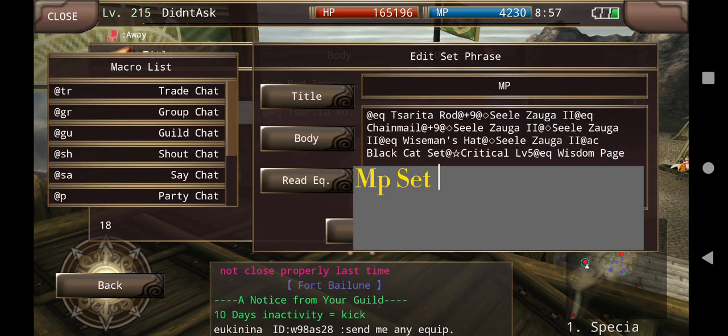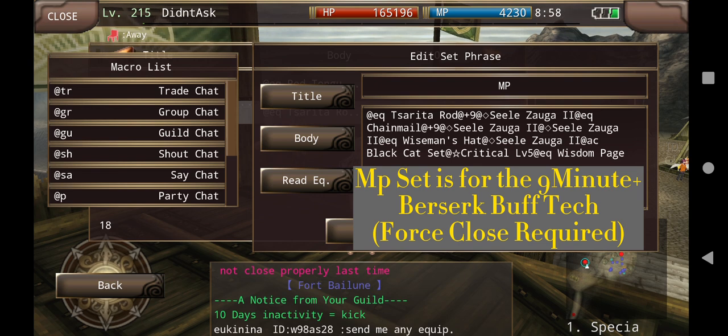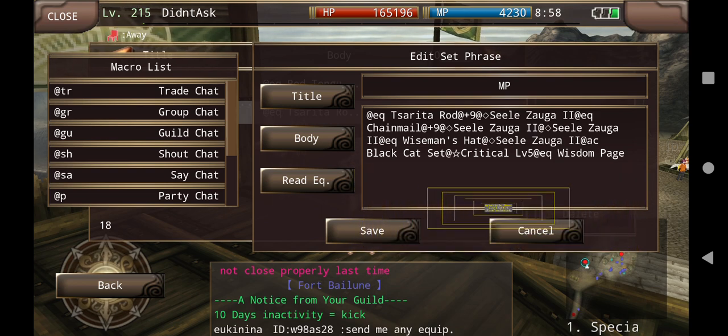Then there's the RMP set. That's for doing the Berserk tech. Basically, you use a Gildery Magic. Once you equip this set, you use Berserk and you force close the game. Then you log back in, and you're able to have nine minutes of Berserk. Very cool.